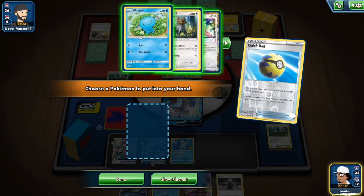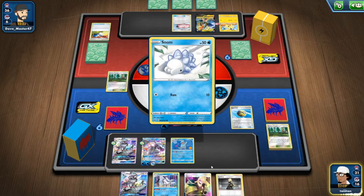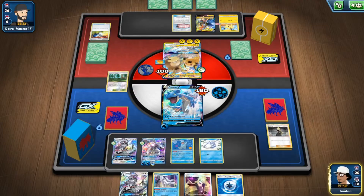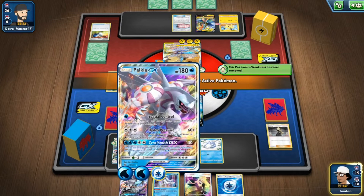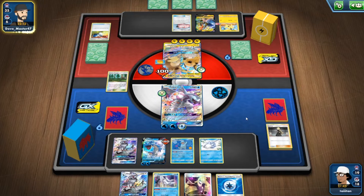Quick Ball, Viridian Forest — found Snom! We've got two Snoms now. Whatever card we get next from Silvally we can just use. Weakness Guard — can't get rid of that one. Going with Cynthia. We could technically hit but we need any energy — actually we can't. Swapping over to Palkia — it kind of has to be Palkia.